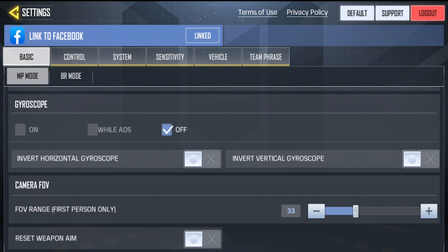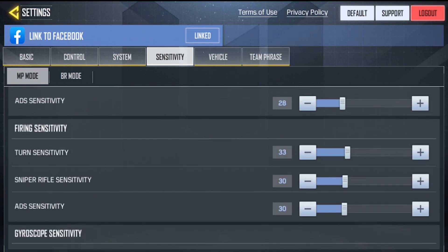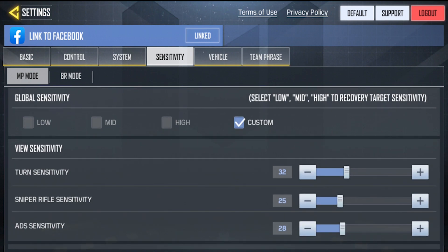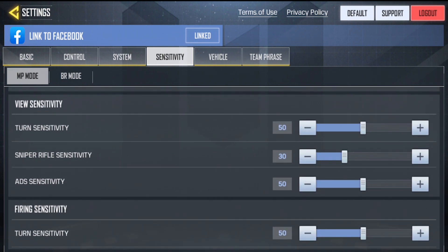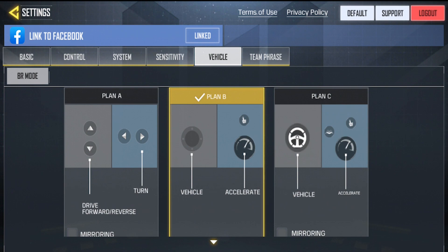Now, things this game can improve on for the final version. First, the sensitivity settings — there's view sensitivity, firing sensitivity, gyroscope sensitivity, and turn acceleration, which is a lot going on. It would be better if they simplified it to just X and Y axes, so it's easier to work with and choose what you're comfortable with.